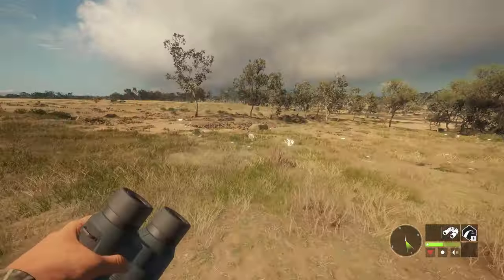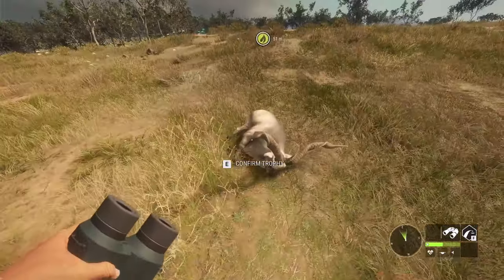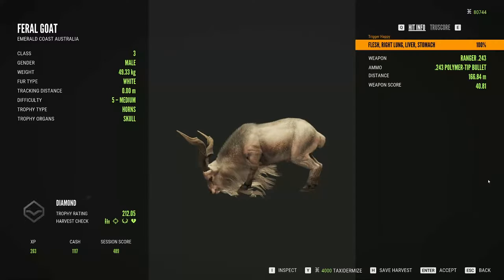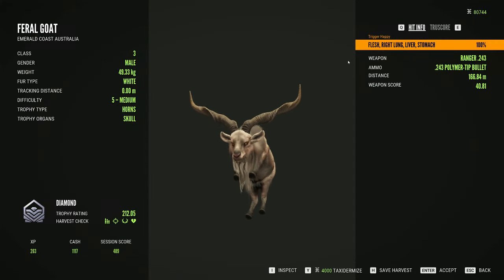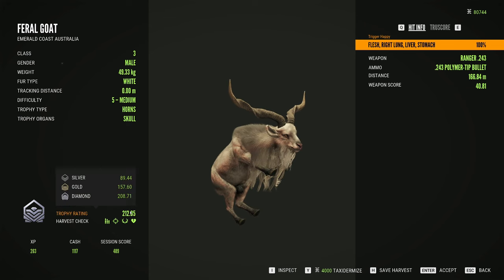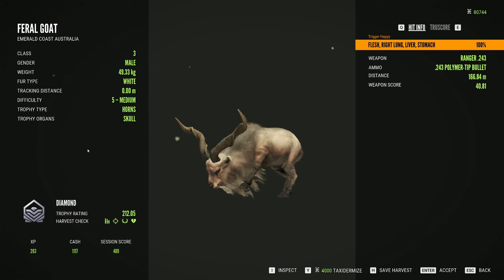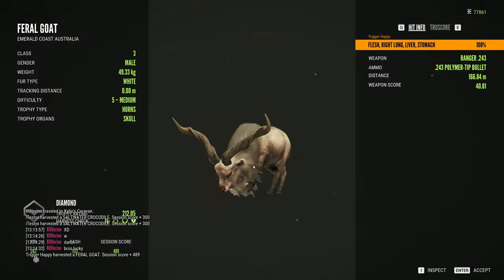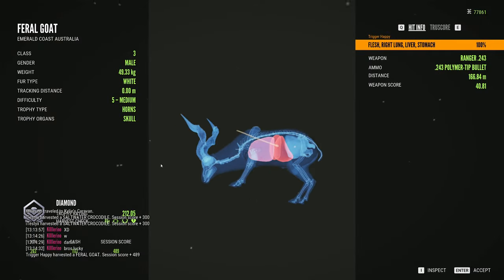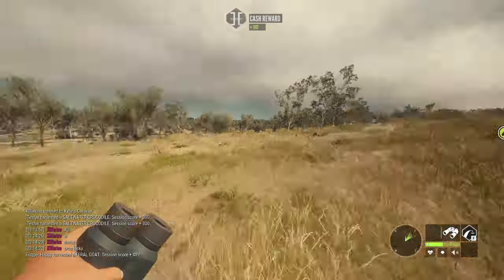There he is. He has an insane looking rack. Usually the racks that curl up means they don't make Diamond, but this one — I'm pretty sure it's this big rack. 212. That's a crazy looking rack. I've never seen a Pharaoh Goat with a rack like that. It's like a V — usually they go straight out. I'm actually going to have to look into that. Alright, we're going to taxidermize him. He did make Diamond. 212.05. Not bad.